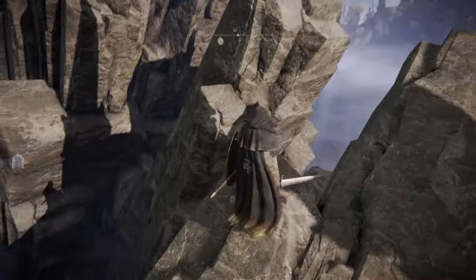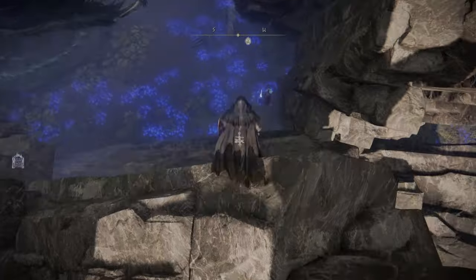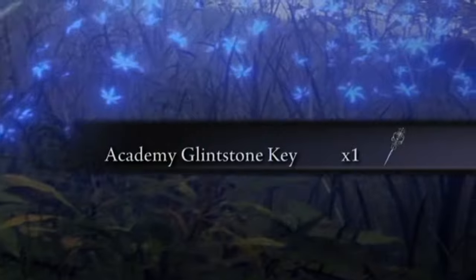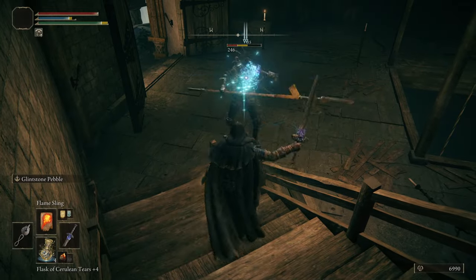Once you have the key you can teleport back to the East Gate Grace Site and use the key. The Academy holds some pretty powerful and helpful tools so take your time exploring the place and farming the enemies for their drops. There is a sword that drops here — the Lazuli Glintstone Sword — that is now the most powerful weapon in my inventory as of the making of this video.